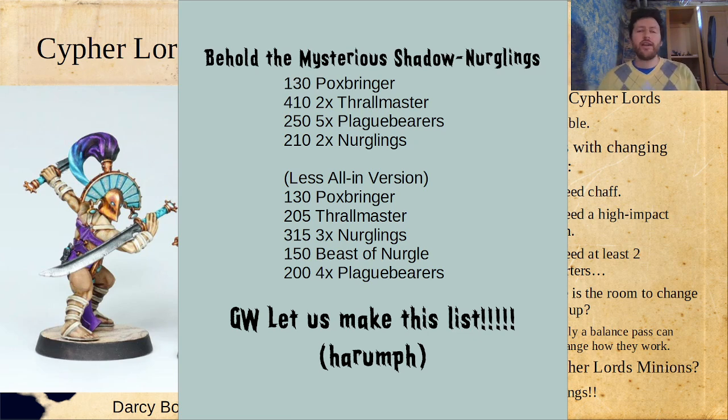I call them 'Behold the Mysterious Shadow Nurglings' because that's how it feels. If you do a Poxpringer — I know I'm usually talking about Sloppity Bilepiper as the number one leader for Nurgle, but if I'm focusing more on Nurglings, I'm much more interested in Poxpringers because they provide a ranged attack and a really respectable damage profile. Poxpringers are really good; I just tend to use Sloppity because I need that movement profile. Then you would have two Thrall Masters, five Plaguebearers, and two Nurglings for each Thrall Master to teleport around the board. Or you can still do something powerful with a Poxpringer, one Thrall Master, three Nurglings, a Beast of Nurgle, and four Plaguebearers — ten fighters, a lot of killing power, and a lot of movement tricks.